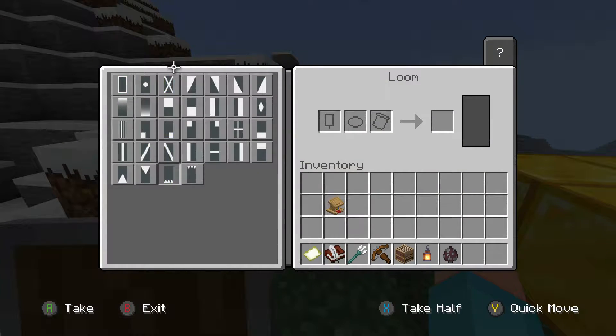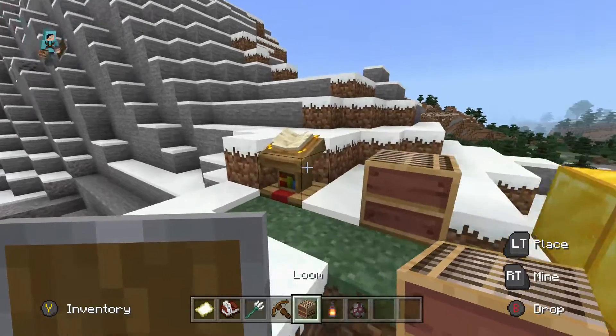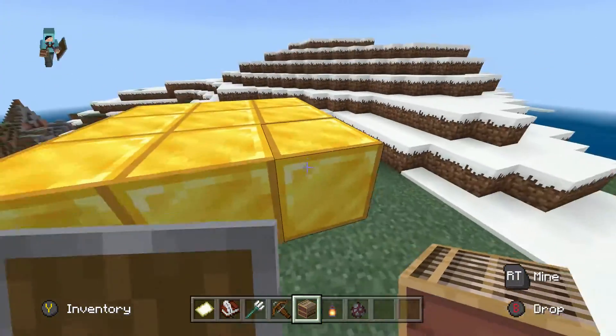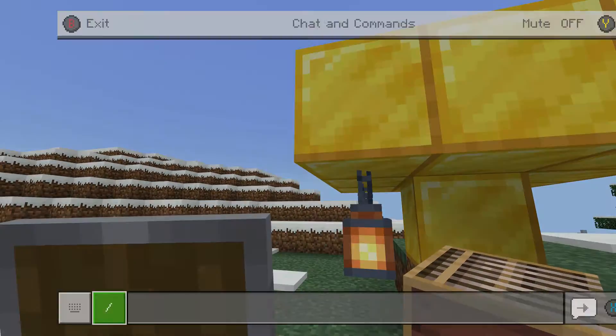The loom is for making banner patterns. This looks very nice. That one looks nice. And then we got the fades. So that's done. We got the lectern, where you can read and write, and people can read it at the same time — that's going to be cool. That's me using it for my builds. We got the lanterns, and we turn it to night.